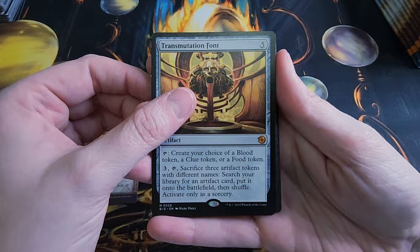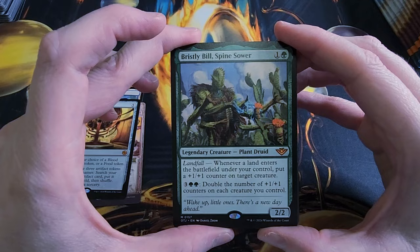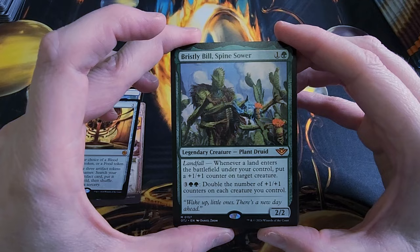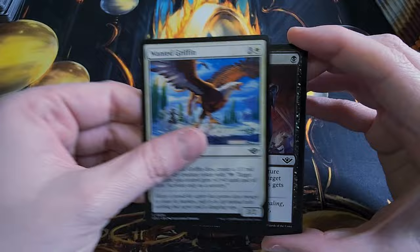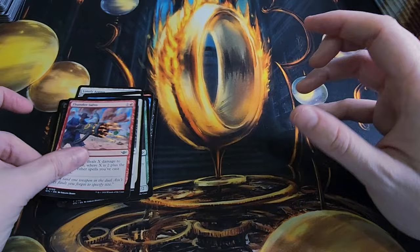We got a Big Score — Transmutation Font, which is great. It lets you choose a Blood Token, Clue Token, or Food Token. Another rare — this is a good pack with a lot of good mythics. Bristly Bill Spinesower — like he sows the dirt. Hells for our Beard, Wrestler Rampage, Take for a Ride, Wanted Griffin, Skullduggery, Stop Cold, Voracious Varmint, Iredi's Lullaby, and Thundersauvel.